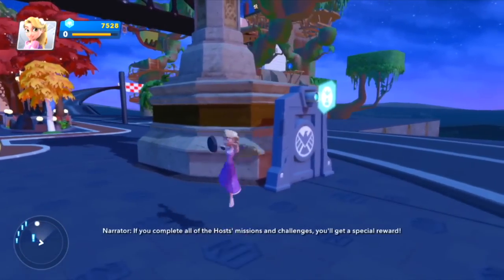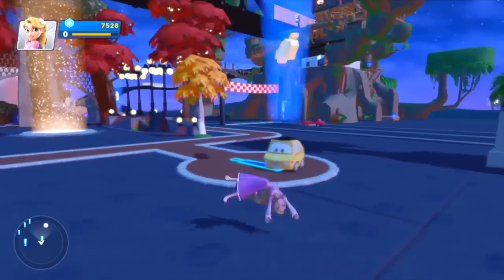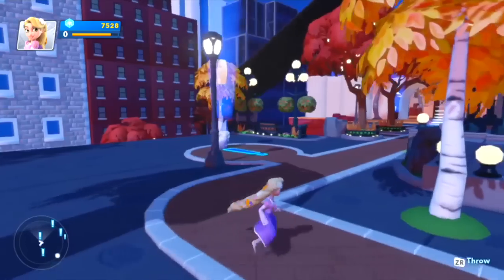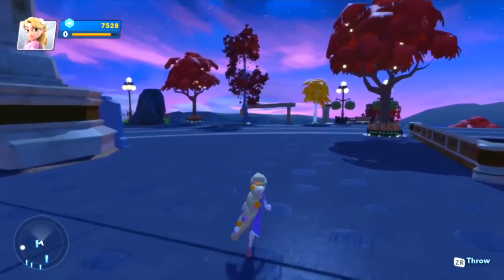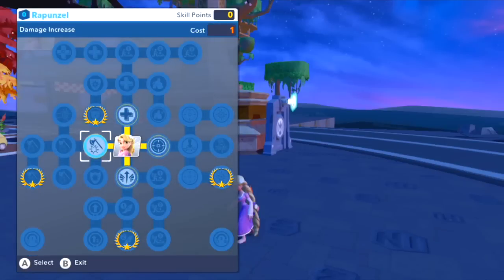There we've got Rapunzel from Tangled — looking pretty cool, loving the hair, lots of flowers. Again, I think the character model is ever so slightly upgraded. She's got her combo attack, she can double jump, she can do evasive cartwheels, and she can also throw that frying pan. You've got to watch out for those ranged attacks — she'll do some serious damage. You can zoom in and target those — let's throw one — pa-ching! It's mean but you can have a lot of fun. Let's have a quick look at her skill tree too while we're here.